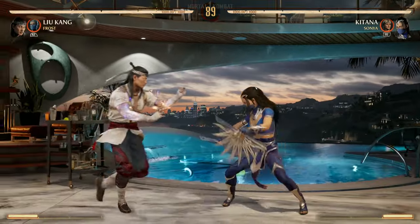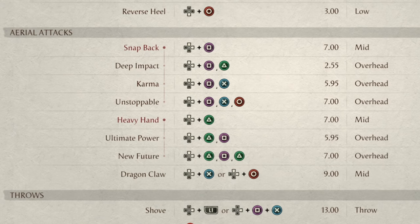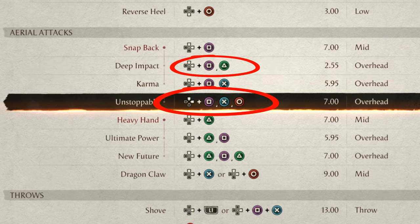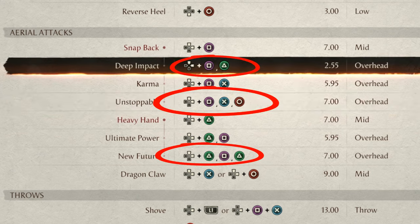To recap: your forward 1, 4 is a great combo starter because it's a low. Your air pop-up is your back 2, 3. And you've got a lot of good combo enders. Now let's go over Liu Kang's aerial attacks and air combos. After your back 2, 3 ground combo, you can jump up and you really have three options: your Deep Impact which is just 1, 2; then your Unstoppable 1, 3, 4; then 2, 1, 2 for another combo. Most of the time you're going to be completing all of these to the end, so you really only have three different options.